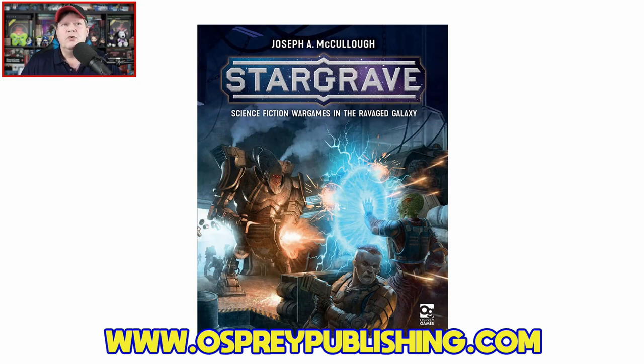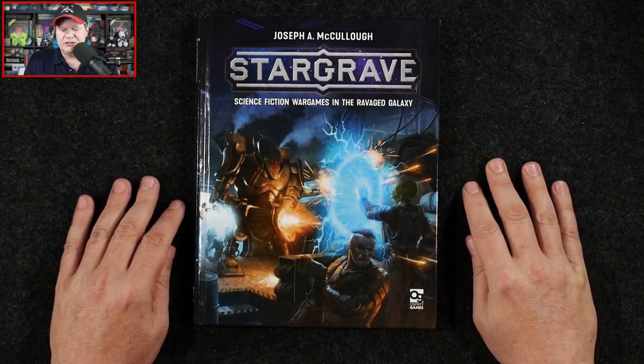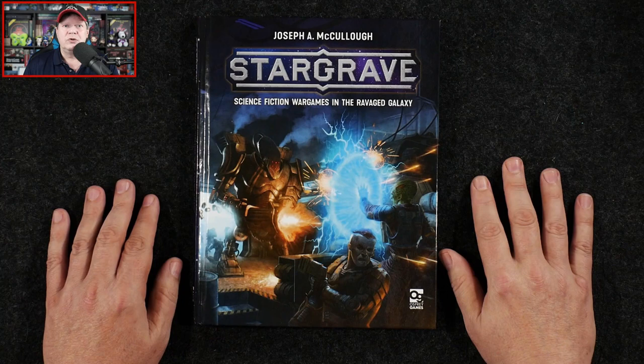It's written by Joseph A. McCullough, with art provided by Helge C. Balzer, Sam Lamont, Paolo Pugioni, and Michelle Giorgi. My apologies up front — I am sure I mispronounced at least one person's name there. This 176-page science fiction skirmish rules set is available in hardcover for $35, or you can grab it in PDF over at DriveThruRPG for $24.50. I do want to mention the fine folks over at Osprey Games were kind enough to send along this review copy, but neither I nor anyone else affiliated with the Gaming Gang has received any other sort of compensation for me to share my thoughts about this book with you.